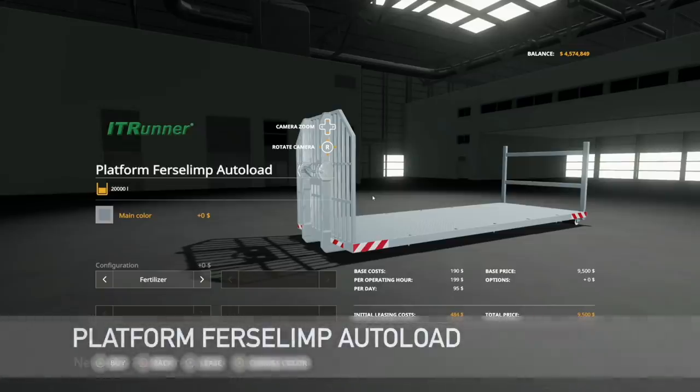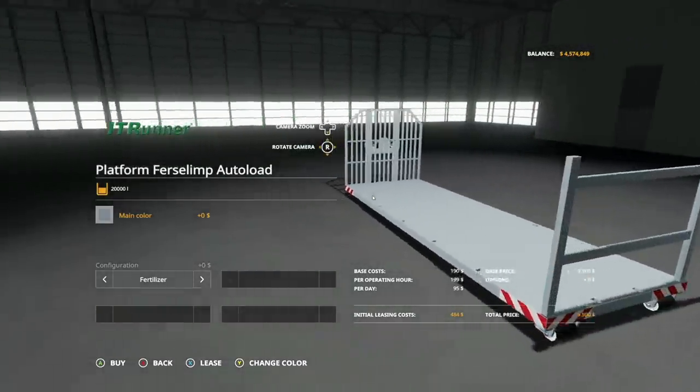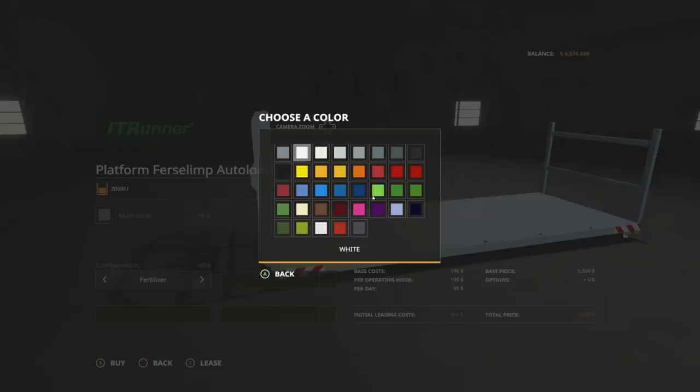Next up, we've got something that a lot of you guys have been asking about. This is going to be your last new mod for all platforms today — the platform for slim auto load. It's by Vingwage and VSR modding. We've talked about this mod in particular on Farm Sim News.